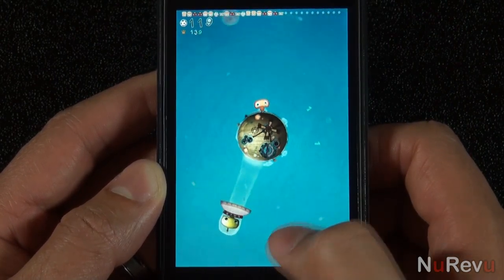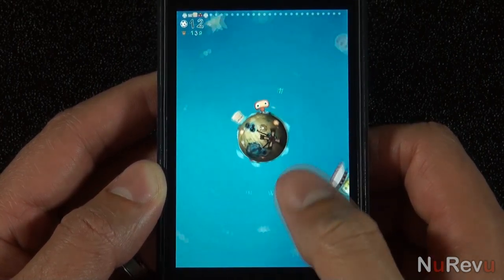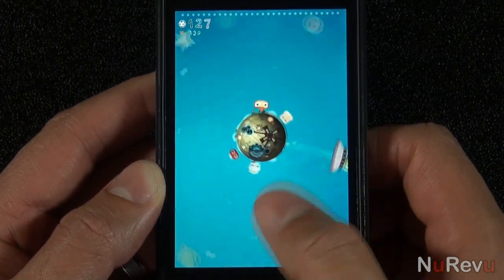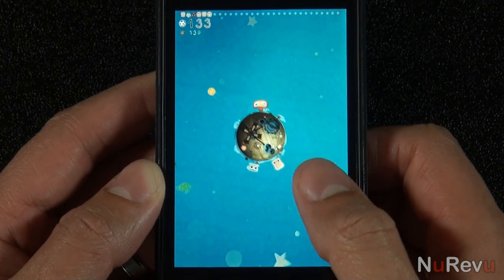Anad will run as the planet spins and will collect all of the little inhabitants in his path. Once he gets caught in the beam of the UFO, the game will be over. The UFO will also throw different types of balls at the planet to cause earthquakes. Each time one hits the planet,